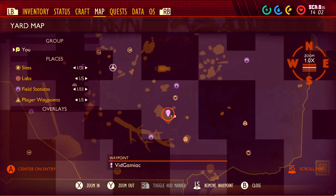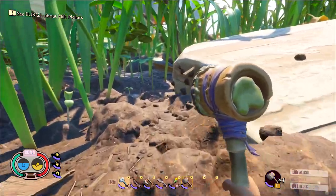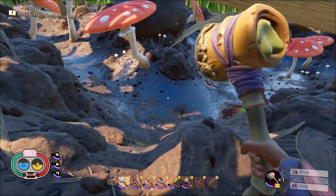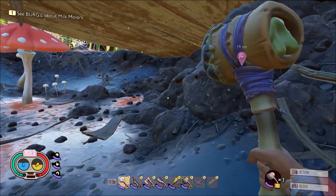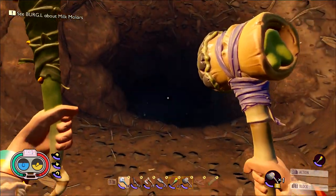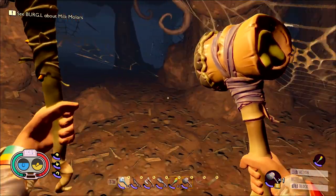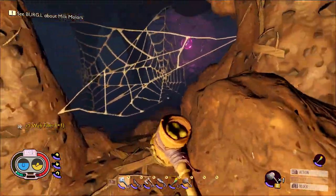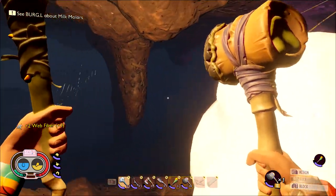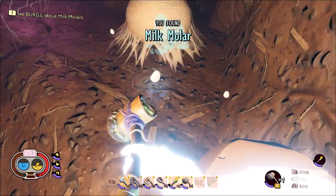Moving on to collectible number 2, head over to the plank of wood in the middle of the original map. Go underneath the plank of wood, and underneath it is going to be a wolf spider den. Be very careful here. The later in the day you come, the wolf spider will probably be out hunting. During the middle of the day, he is more likely to be inside the cave. Head inside and hug the right side of the cave, since he is more likely to be in the open area to the left. The molar is on the right side of the cave. Break the spider webs, find the molar, break it open, grab your collectible, and quickly get out of dodge.